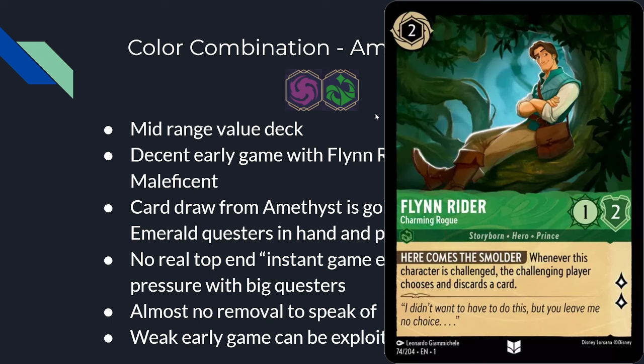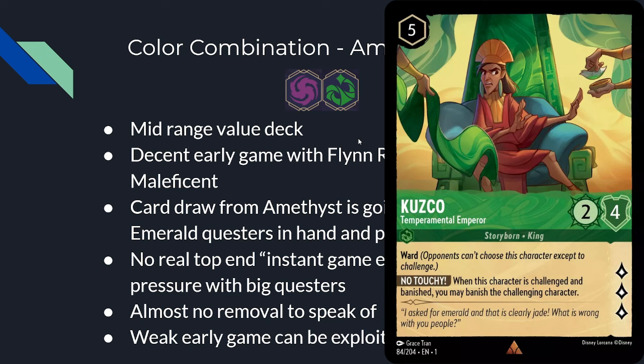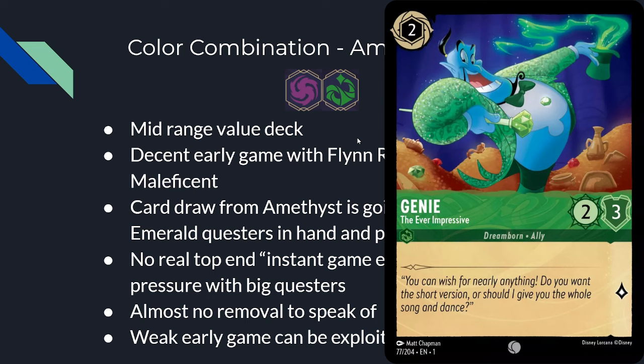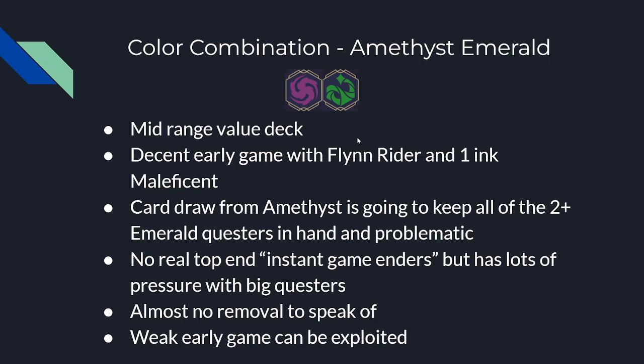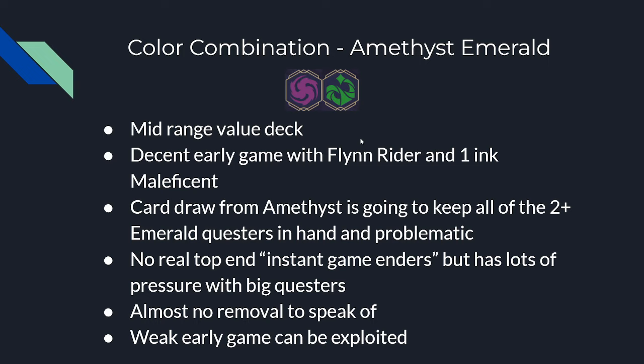Amethyst-Emerald is a mid-range value deck. They have a decent early game with Flynn Rider from Emerald and the 1-ink Maleficent from Amethyst. Card draw from Amethyst keeps all those 2-plus Emerald questers in hand — you kill one Hans and they'll have three more due to Amethyst draw. However, there is no real top end and almost no removal; the only removal is bounce. Their weak early game can be exploited — they need time to set up the Amethyst engine before slamming down Emerald win conditions like Hans, Mad Hatter, and Kuzco. Quest faster or save removal to kill those win conditions before they start questing.